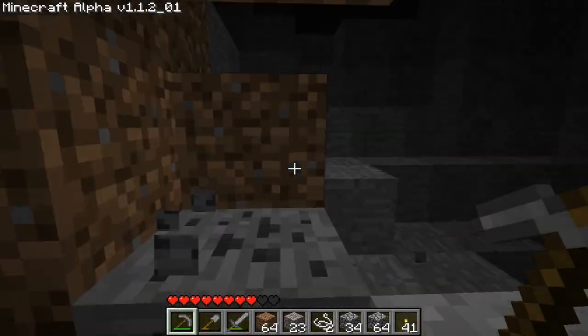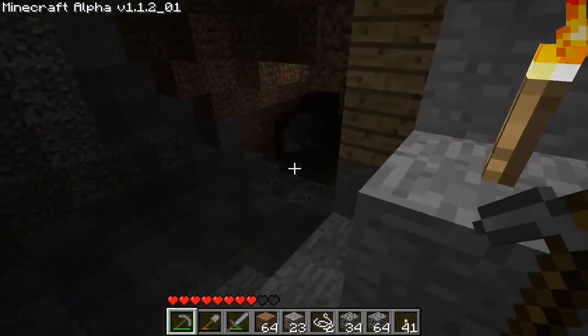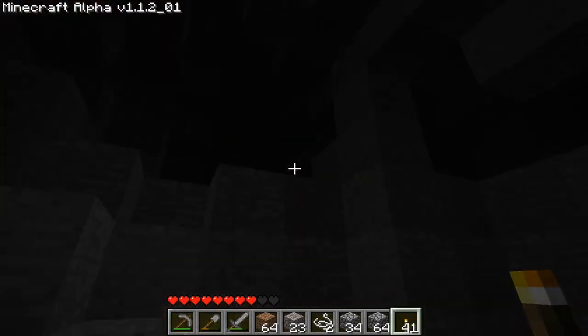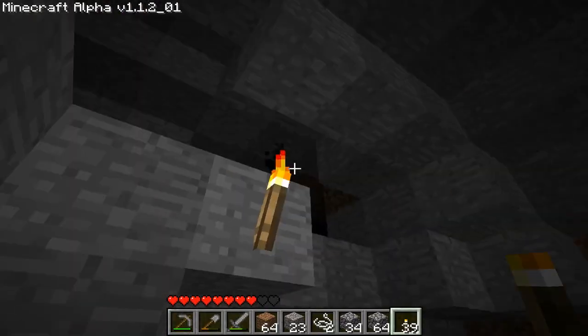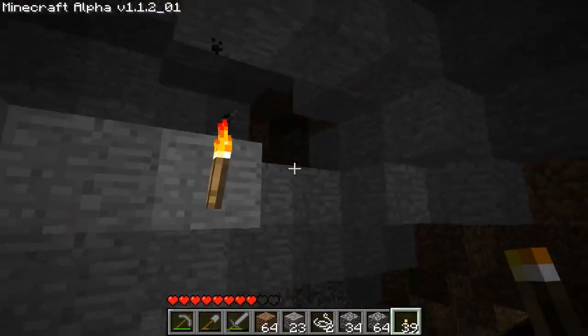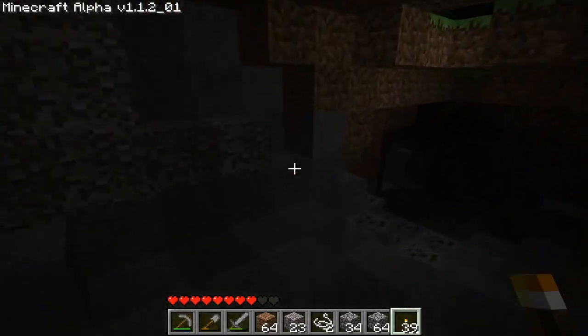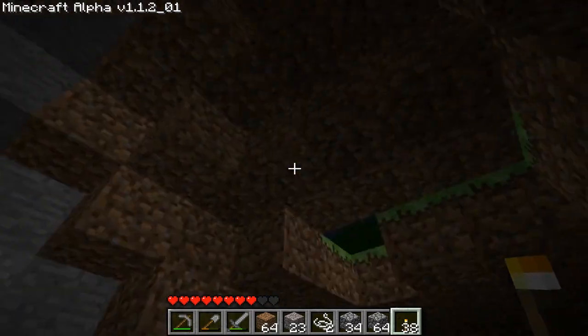Let's open up this edge, and this part, and all right, we're in. Better be careful. Put another torch down here, one here. I can see some stars out there — that's a possible entrance for monsters to come in. Let's put a torch here. You should be careful about this hole here.